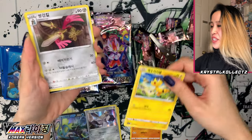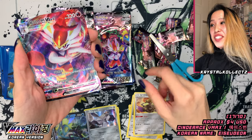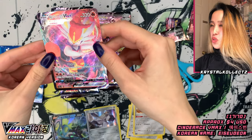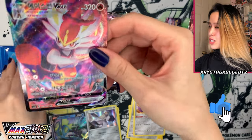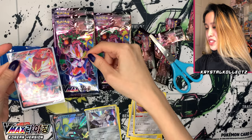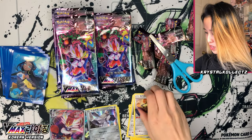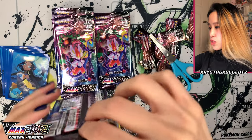Galarian Far-Fetched. We have Heliola. I see something in the back — we got Cinderace VMAX! Very nice with the Korean texture, it's a bit thicker compared to the Japanese version. All lots of starters in this set, very lovely. It matches the pack art, very similar style. It's emphasizing the fact that there are Gigantamax Pokemon in the Sword and Shield realm.